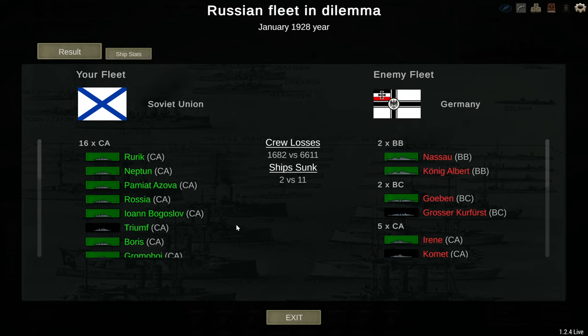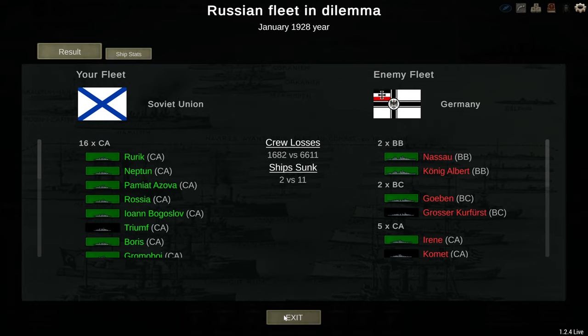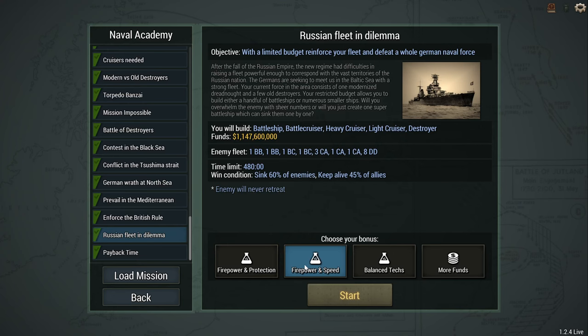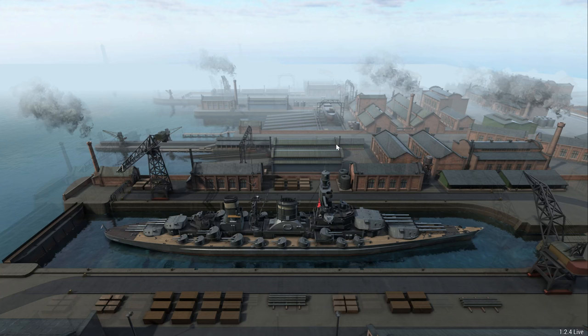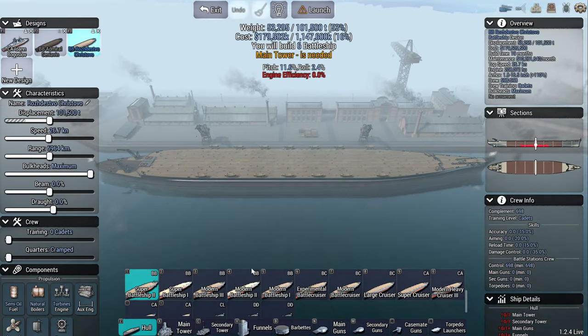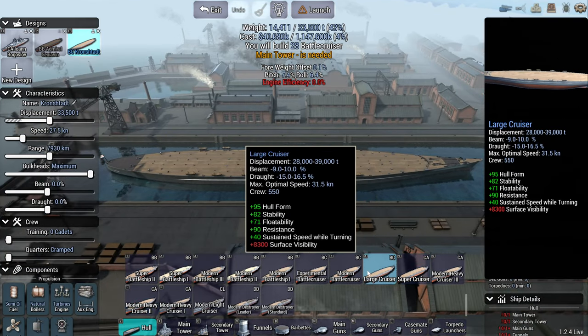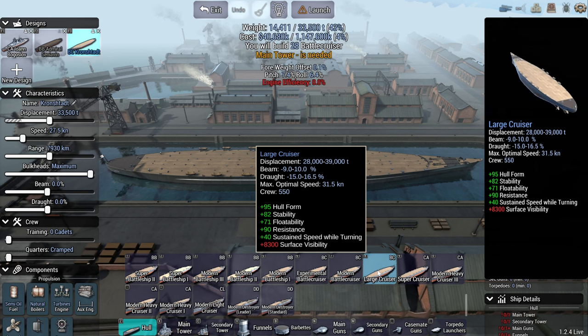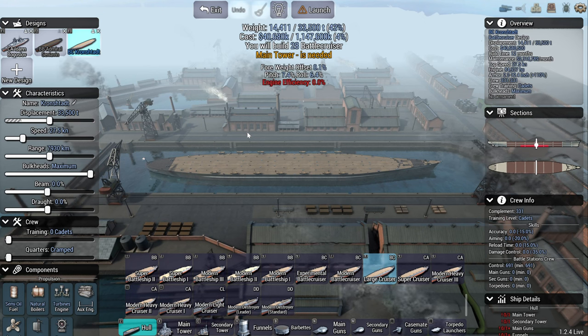Just abuse the hull form. If you don't want to abuse the hull form, then the best ship in my opinion is the large cruiser — I think it's called large cruiser. So if you don't want to abuse the system I just showed you, just use the large cruiser. Russian Fleet in Dilemma — hope it was helpful. Thanks for watching, take care, I'll see you soon.